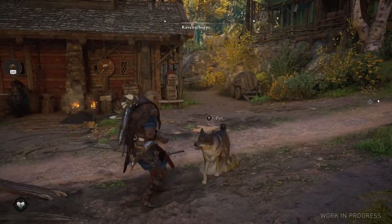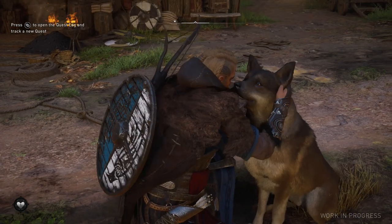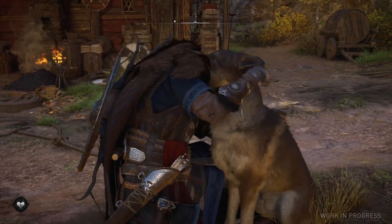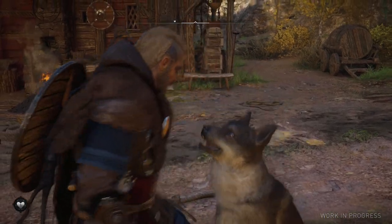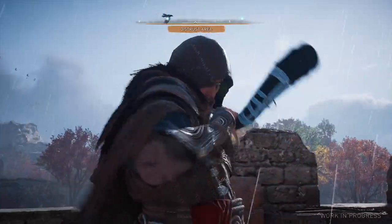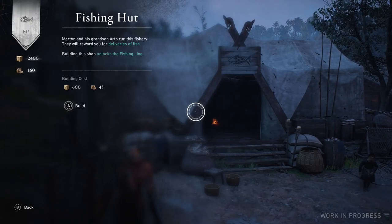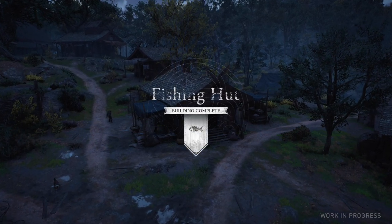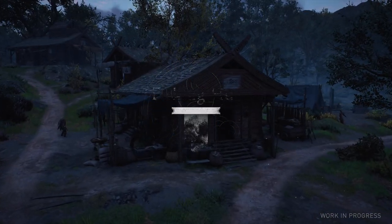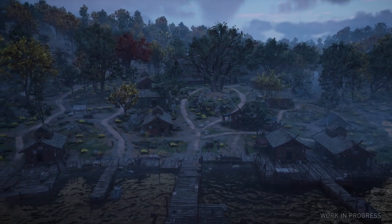Assassin's Creed Valhalla is shaping up to be the finest installment of the entire series so far. Combat is exciting and challenging. The combat skill tree looks complicated, but it's not too bad — I'll cover that in more detail in the next video. And most importantly, you can perch yourself somewhere random and blow the raiding horn just because you feel like it. More Assassin's Creed videos coming, so please do subscribe for that alongside Apex. Watch Dogs Legion will be coming soon, and Immortals Fenyx Rising, and Far Cry 6 when that comes out — I'm going to cover them all. Might even try that Riders Republic thing as well. That's going to do it for now — take it easy, catch you in the next one.